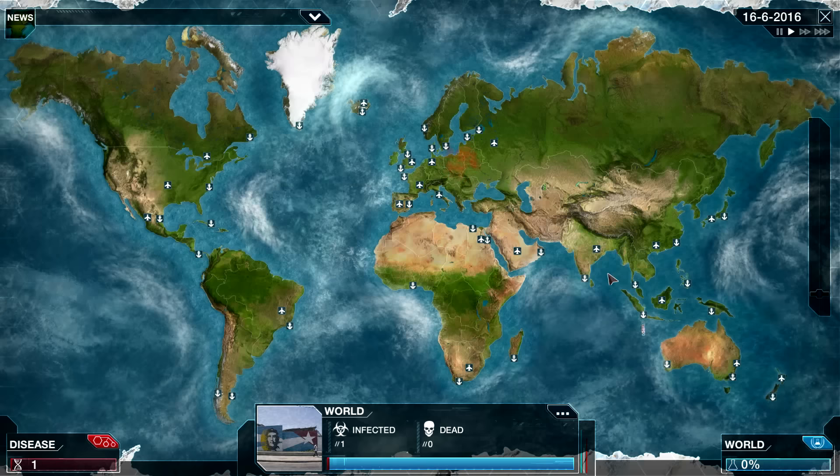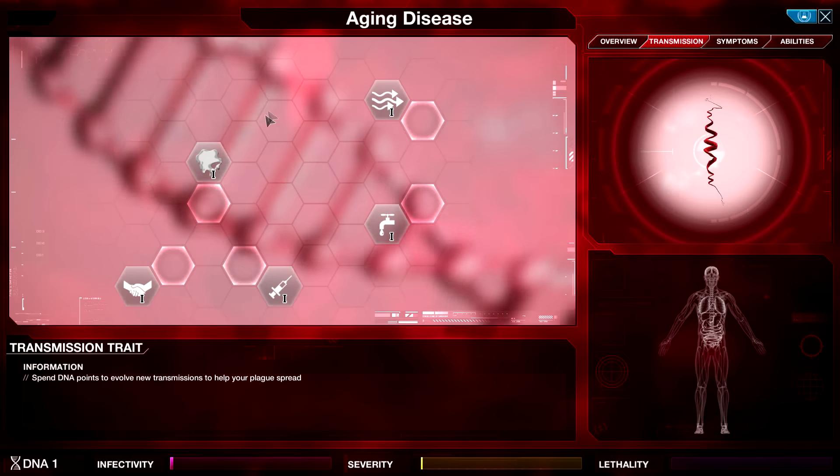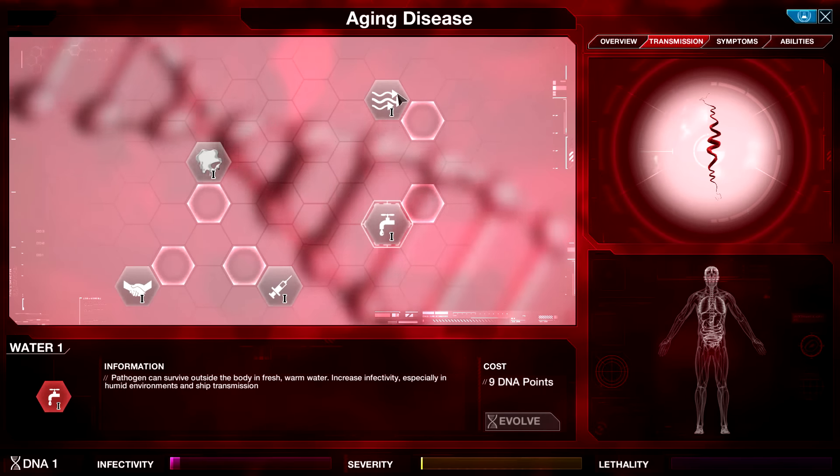Aging Disease begins. That is a pretty standard start — nothing unique or customized there. We have saliva, fomites, blood, water, and air. I thought there was a ton of customized transmission, but it appears these are some pretty standard options.